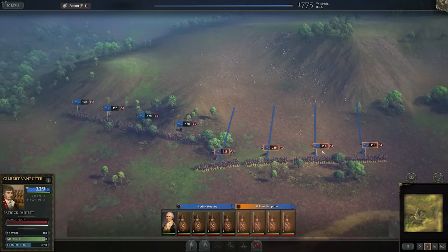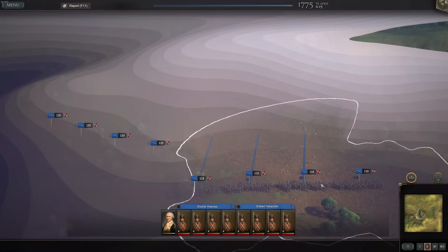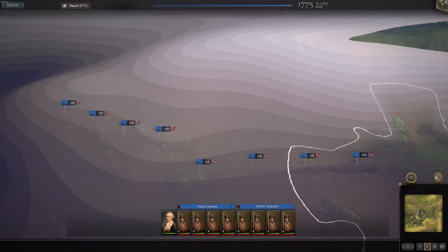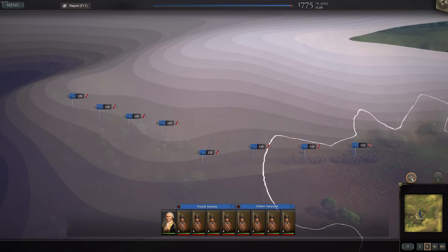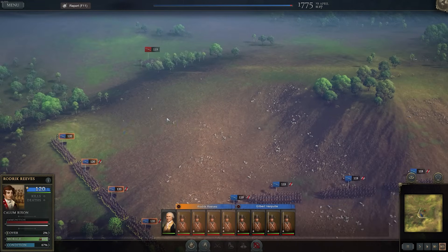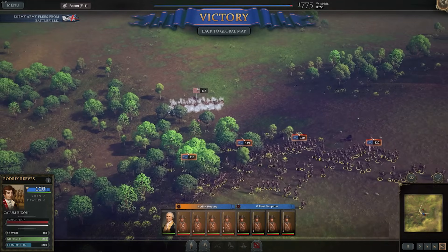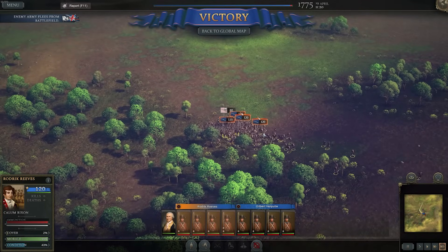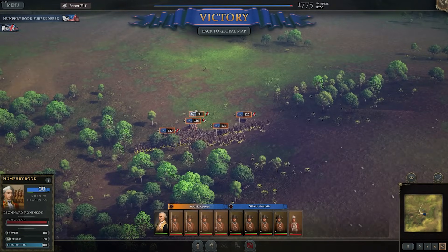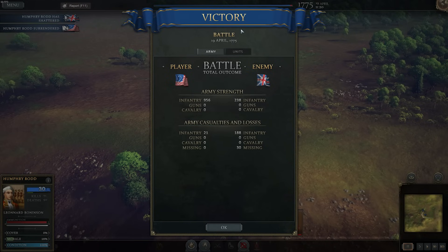We're setting up going uphill, but the British will probably route as soon as they see us — we just need a couple volleys and they'll fall back since they're heavily outnumbered. Boom — there you go. We manage to capture at least one unit, which gives us prisoners useful in future events. We lost a handful of men but this should basically wipe the British off the map here.